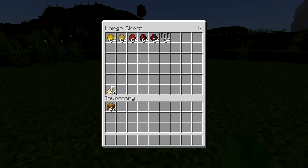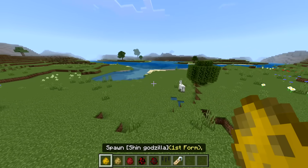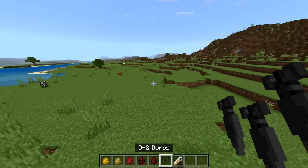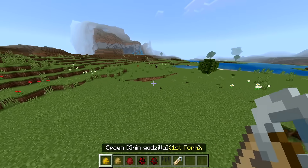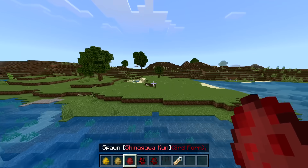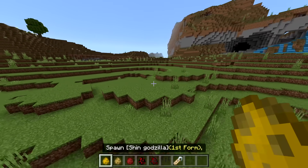I think I showcased this a long time ago but I want to do a better showcase. It's an older add-on but probably one of the coolest ones - it adds five different forms of Godzilla. We also get some B-2 bombs and a name tag that does something cool. By the way, I googled this - apparently the word 'shin' in Japanese means 'new' or 'true'.